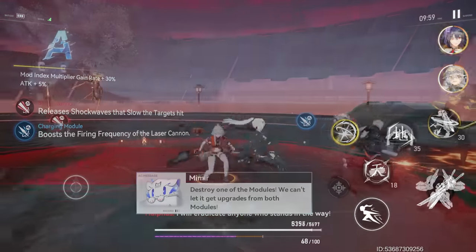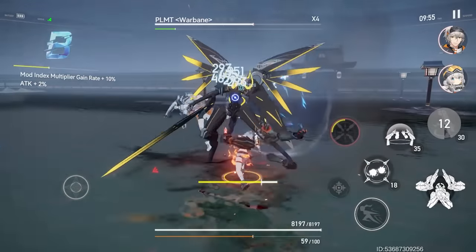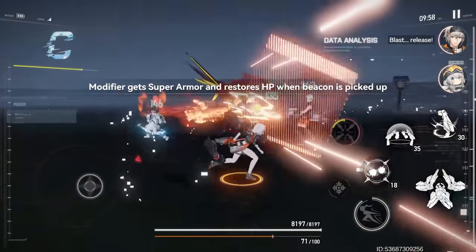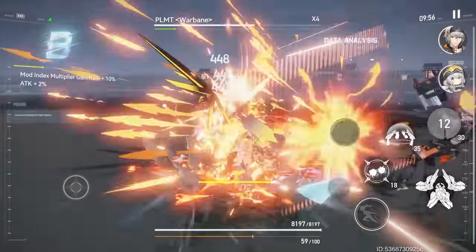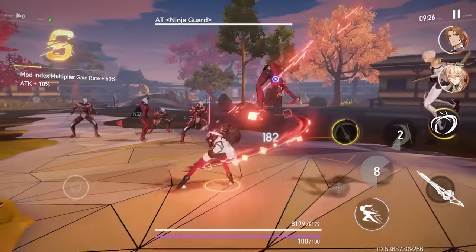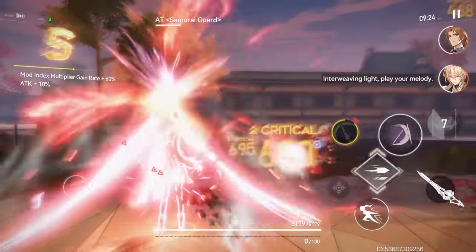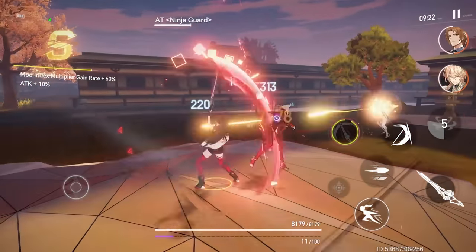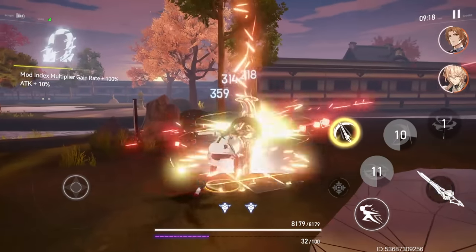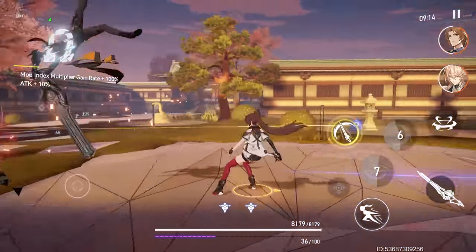Speaking of attack patterns, as long as you time your dodge at the right moment, you will activate the dodge skill. Each character actually has different dodge skill abilities — most of them slow down time, some recover resources. Characters also have different resources in this game. For example, the one I'm using right now, her resource is Divine Grace, and if you build it up she transforms one of her skills into a stronger version. But there are also characters who build up rage, or use traces — there's a small resource economy you need to play around.